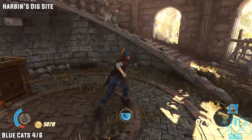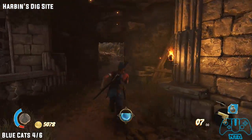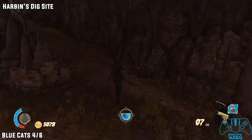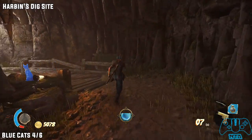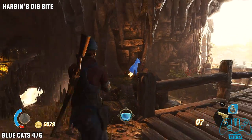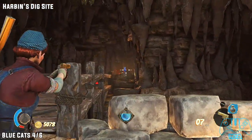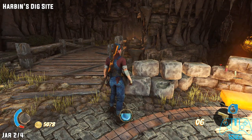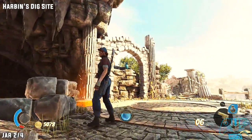Blue cat four of six. Not too far from the last relic — go out of the relic area, go right and then left. Once you go up the slope you won't see the cat just yet, but once you go across the bridge the cat will trigger. Turn around and shoot it. The next one will be jar two of four — in the same location, look right, this is where you find it.